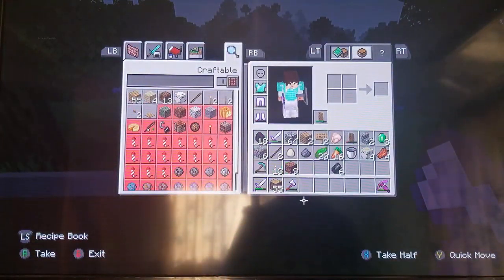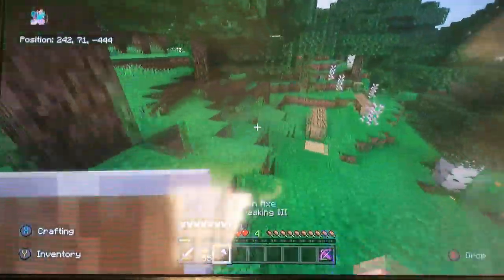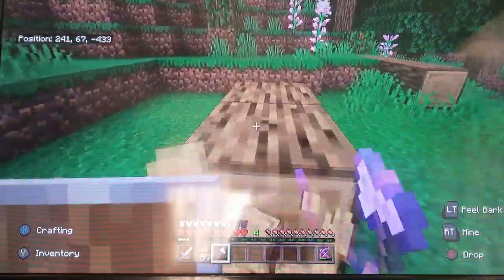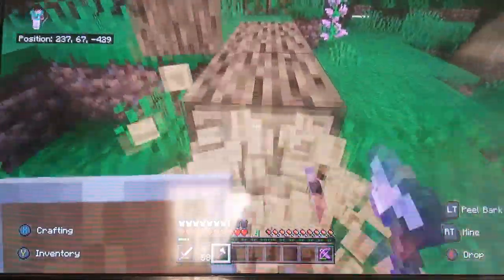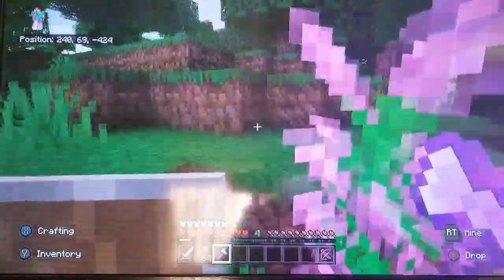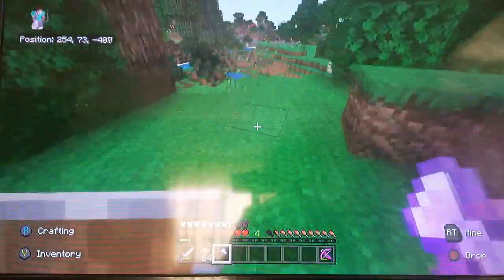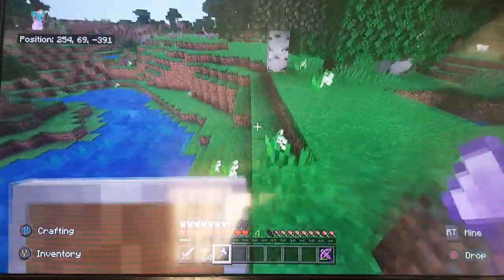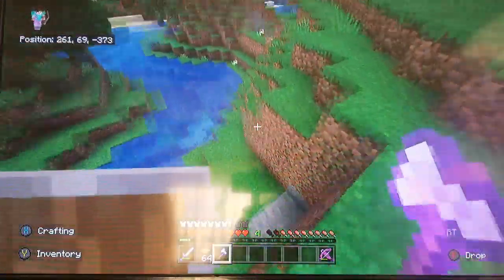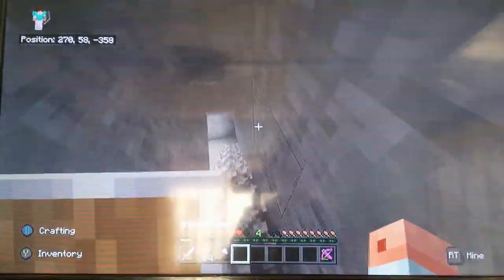Do I have my shears on me? No, I don't. I'm so unprepared for today. I'm going to grab all this stuff over here. I just need a little bit more wood and we should be fine, which Sam is currently doing. He's getting us a little bit more wood while I'm heading back to go get the shears, because I'm a big dumb old didn't prepare for today.